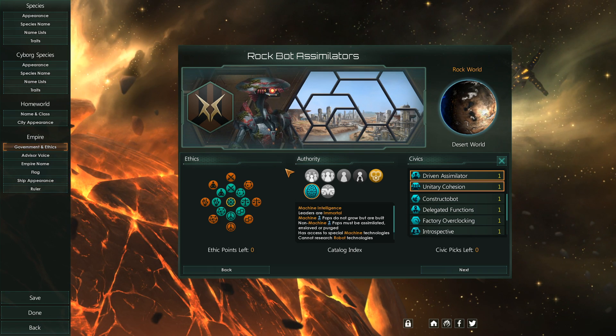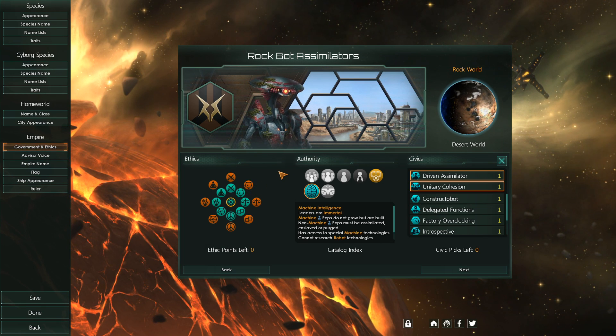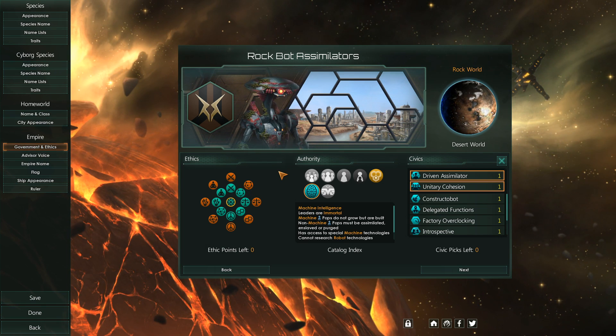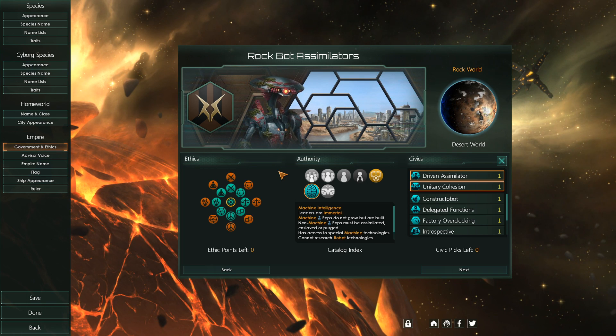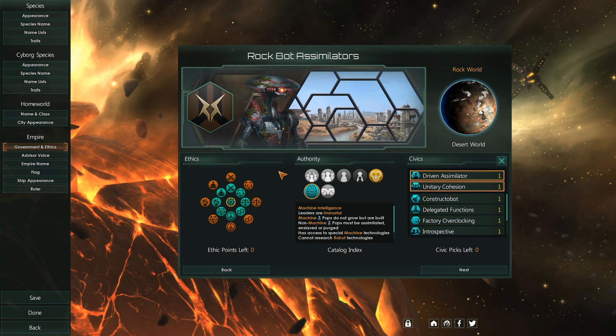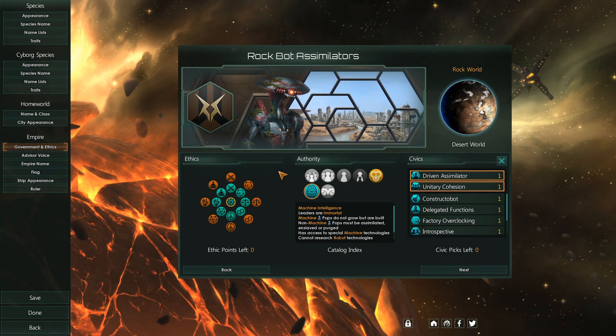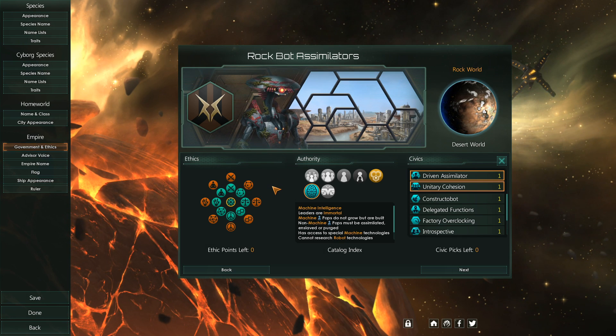Why exactly have I gone with the Assimilators rather than the choices I outlined in the previous video? I think the Assimilators are one of these options which are very strong for this type of run, but aren't the absolute best choice. So they're very close to the top, but not quite there. Perhaps I'm wrong on this — I've never really tried to do a challenge like this before, but I do feel like this is a very strong choice.